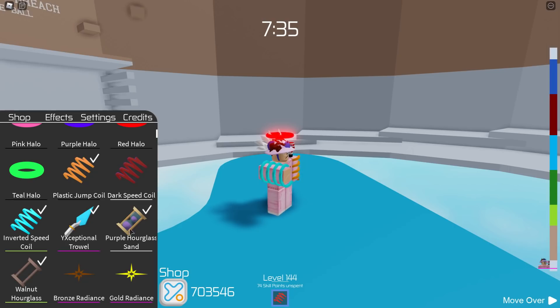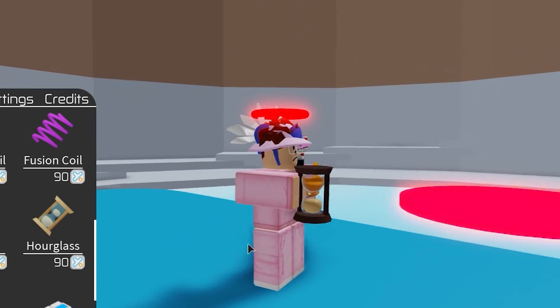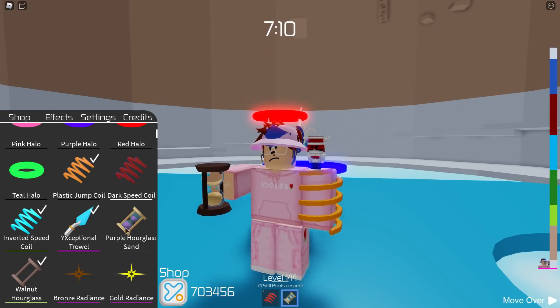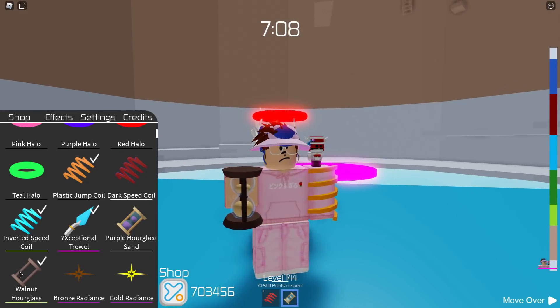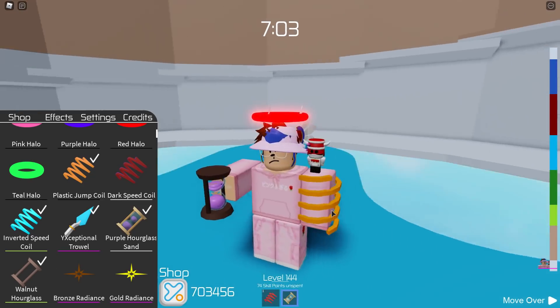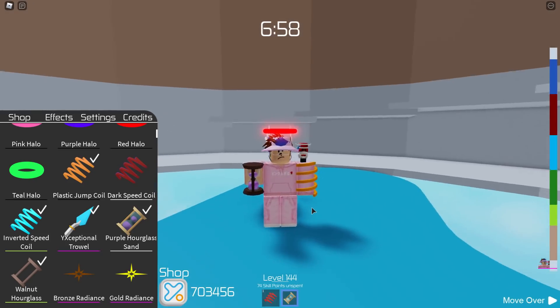We've got the walnut and purple hourglass. Let's go ahead and unequip the purple hourglass and check out what this looks like. Oh that's actually pretty cool — you can combine these two. This one is the frame of it, and then this one is the color of the stuff inside it. Put them together and it actually doesn't look too bad.